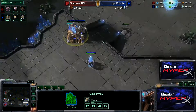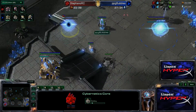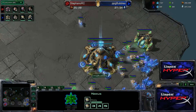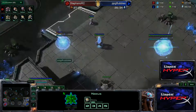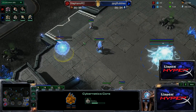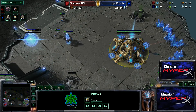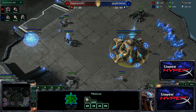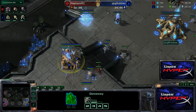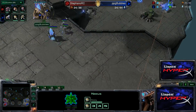The Protoss did an interesting build which was 1-gate nexus into cybernetics core. People don't really like it because you get bad economy — you get the cybernetics core quite late, you don't get plus-1 because you don't have a forge, and you get the mothership core a bit late too. As you saw, he can't really wall his base, or he didn't wall it, so I could easily get inside and scout everything, which is very bad for him.